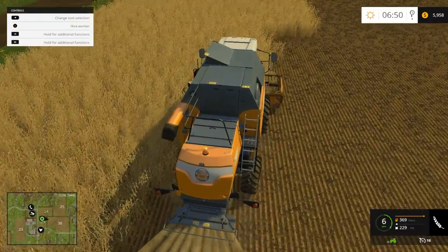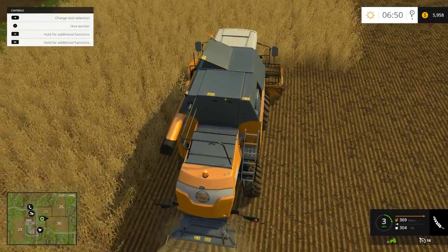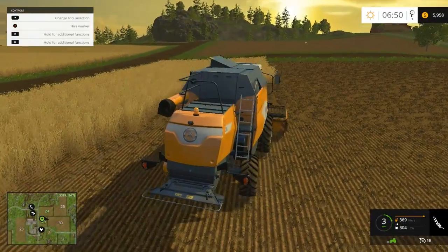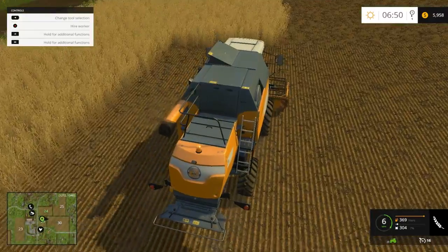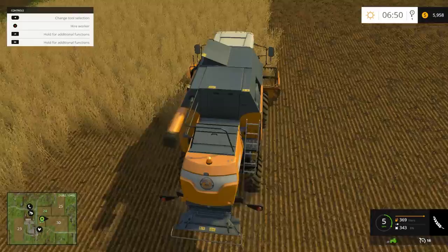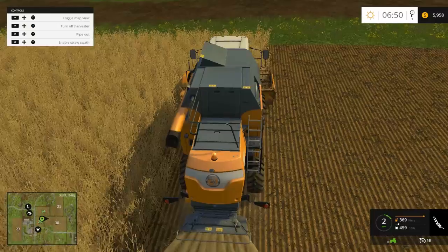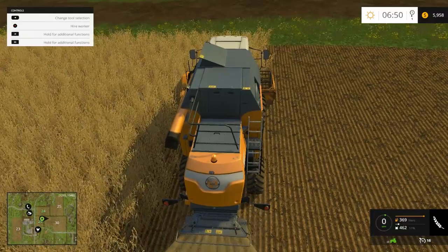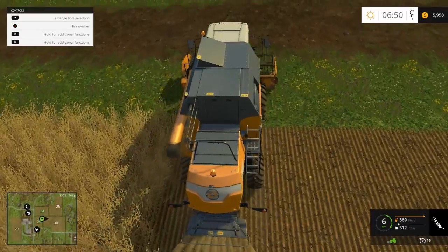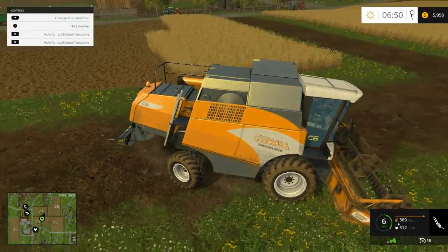Looks like I already started a row but I forgot about it. Let me back up here. This is wheat we're doing right now. In Farming Simulator 2013, you'd see a bunch of stuff coming out the back that you can turn into bales — bales of hay — but right now I don't have a straw swath on, so if I had that on it would shoot out the stuff you'd need to bale hay with.